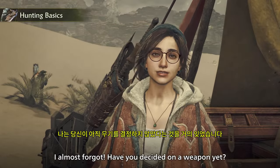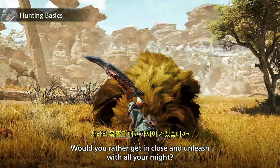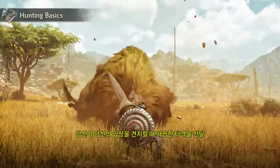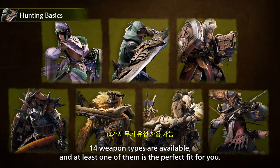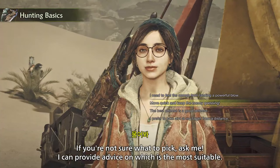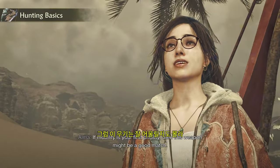Have you decided on a weapon yet? Every hunter's journey begins with weapon selection. Would you rather get in close and unleash with all your might? Keep your distance and dish out a relentless assault? Deliver stinging blows as you stand your ground? Or strike with a flurry of slicing attacks? Fourteen weapon types are available, and at least one of them is the perfect fit for you. If you're not sure what to pick, ask me — I can provide advice on which is the most suitable. If mobility is your first priority, then this weapon might be a good match.